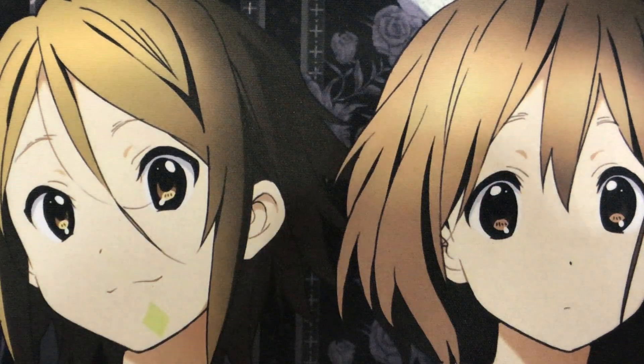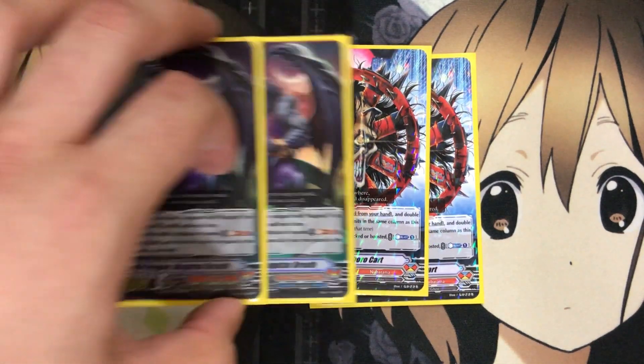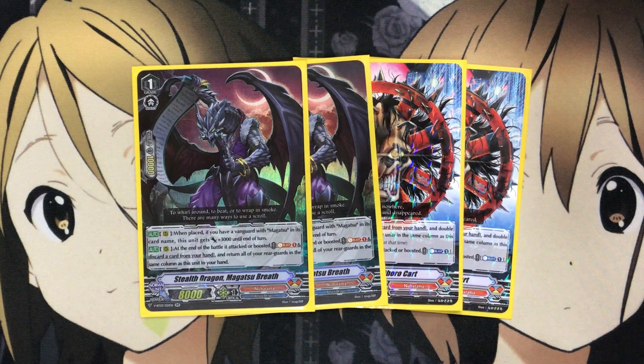I also run 4 Stealth Dragon Magatsu Breath. When placed, if you have a Vanguard with Magatsu in its card name, this unit gets plus 3,000 until end of turn, making it an 11k Grade 1 for boost or individual attacks. At the end of the battle it attacks or boosts: Soul Blast 1, discard a card from your hand, and return all of your rearguards in the same column as this to your hand — another good way to recycle cards and trigger return-to-hand synergies in the deck.